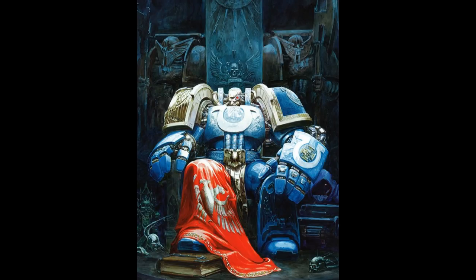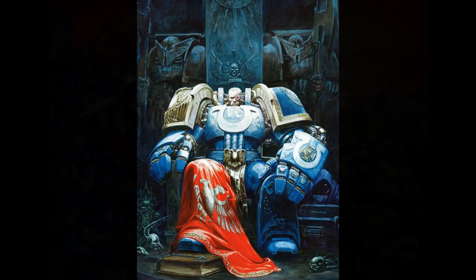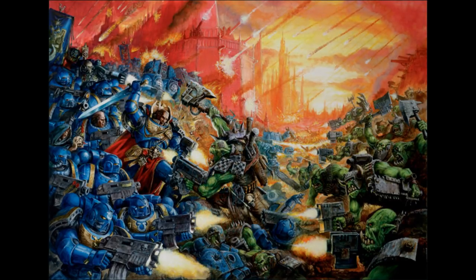A space marine has three main levels of interaction that shape who he is: the overall chapter views and beliefs, the battle doctrine and mindset of his battle company, and the individual bonds he forges with his squadmates, with whom he fights side by side. The first bond that all space marines share is the bond that makes them part of their unique chapter. This is coded into their flesh through the gene seed they all share, dating back to their primarch. Even chapters of subsequent foundings share this trait, no matter how far they are removed from the lineage of their progenitor.